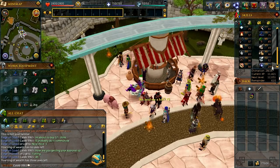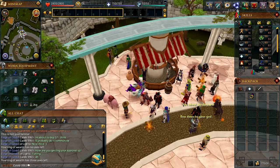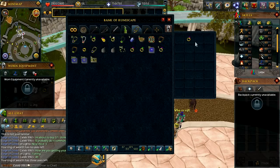On top of that, I got 40 construction, 36 hunter, and I've been working on my prestige for Dungeoneering. I've gotten some money back because I spent most of it on stuff. My current slayer task is blue dragons.